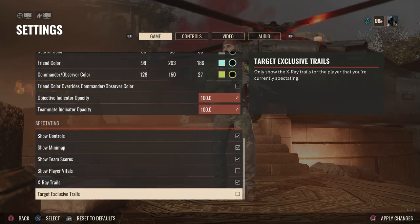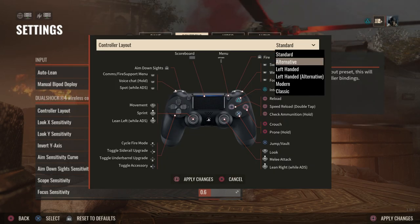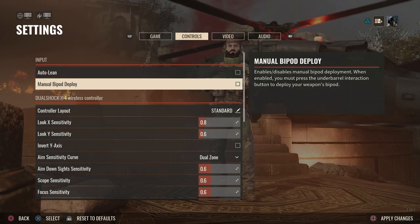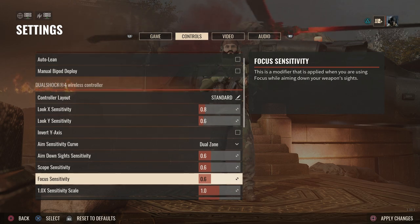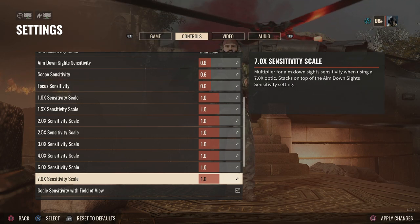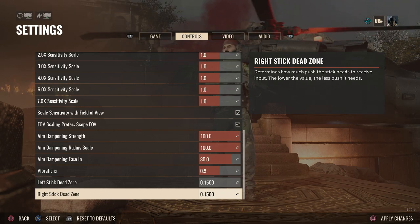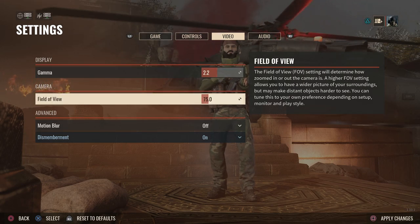However you want this stuff to be, you can also go down to controls. Do your sensitivities — you probably want to increase these for controller. Your controller layouts — you can choose between a few different options here as well. You can see things like auto lean and manual bipod deploy. I personally like to control when I'm doing those things, so I'm going to leave all those blank. Dual zone sensitivity, down sight sensitivity, different zoomed optics sensitivity — really you want to get into the gun range and just play around with these different things. You can scroll down here: aim dampening strength, aim dampening radius scale — all of this is personal preference.